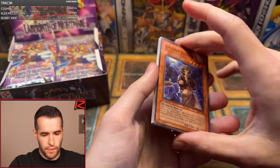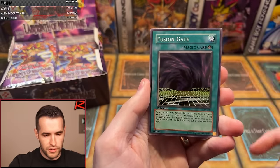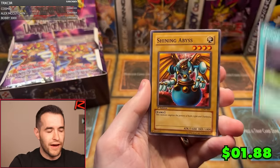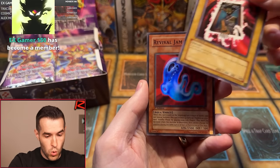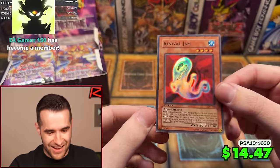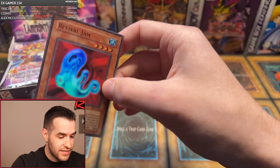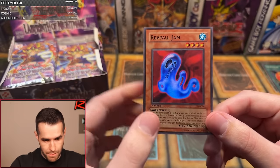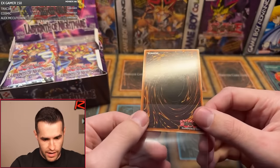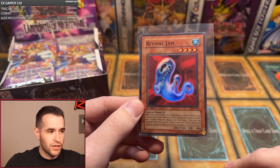Pack four — Amazon Archer, Blind Destruction, Scroll of Bewitchment, The Rock Spirit, Fusion Gate — this used to be like a $5 common — Shining Abyss, Mario Kutai, The Portrait Secret — and a Revival Jam! The centering is good. This is like a $600 PSA 10 last time I checked. Centering looks pretty good, maybe a little pushed up, but it might be able to get the 10. This is one of the best super rares in all of old school Yu-Gi-Oh.